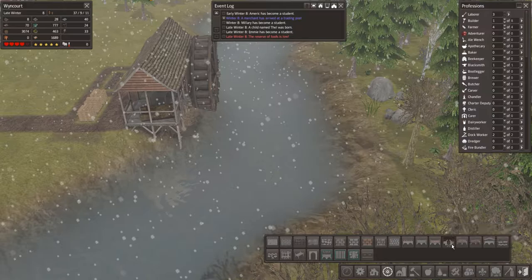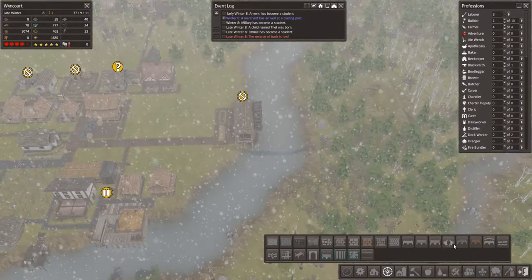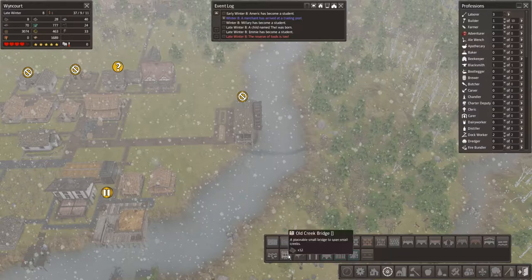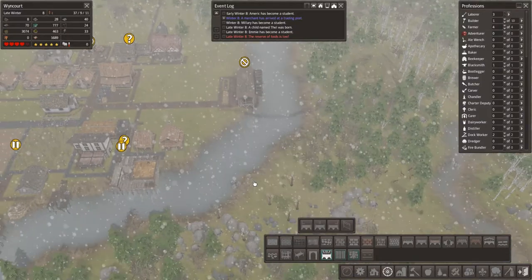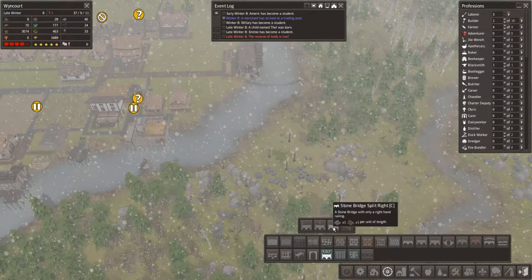A drawbridge would be good as well because obviously boats come through here. Oh yeah, let's do that instead — and it only takes logs! How good is that! A drawbridge. Old creek bridge, tunnels, stone bridge split — what does that mean? Split left, split center, split right?